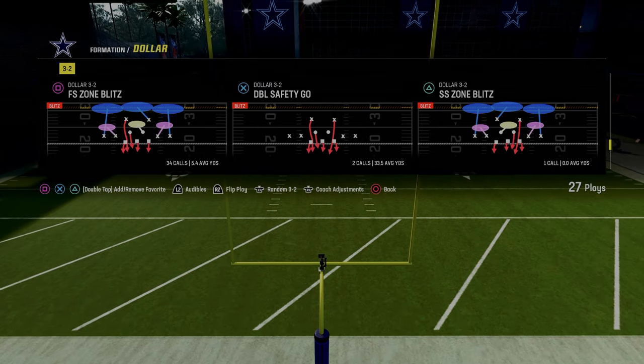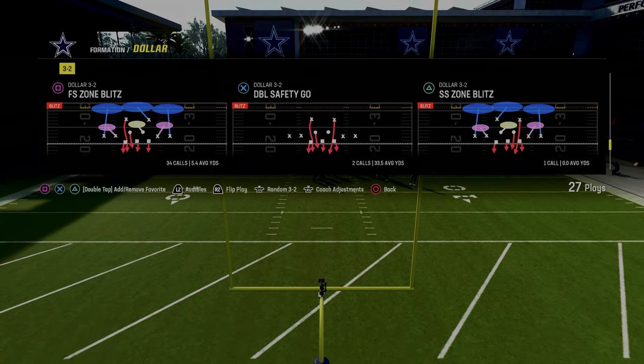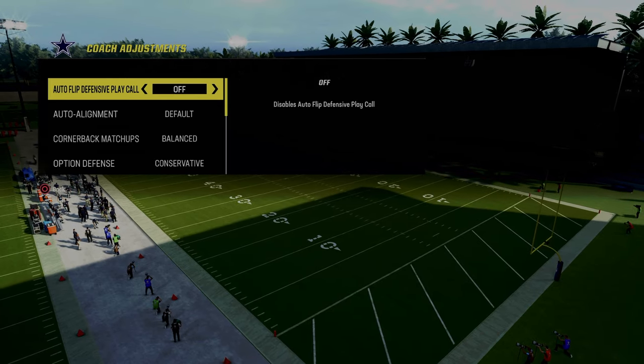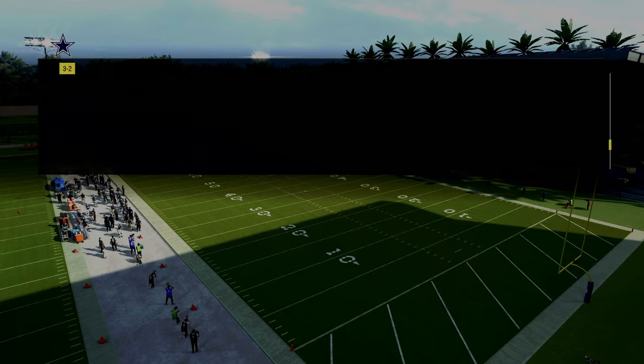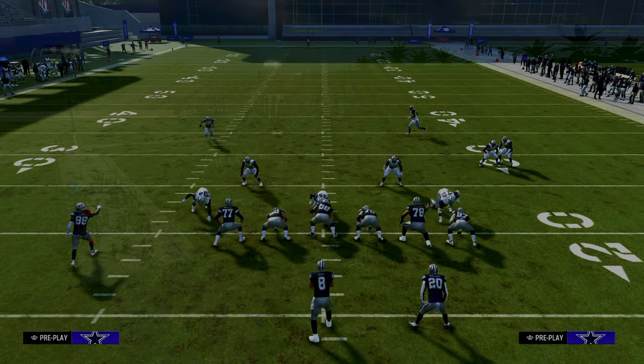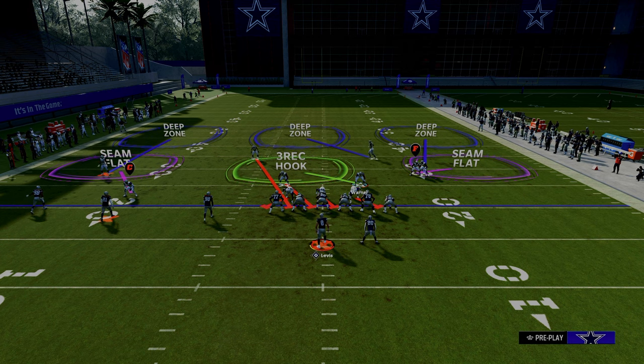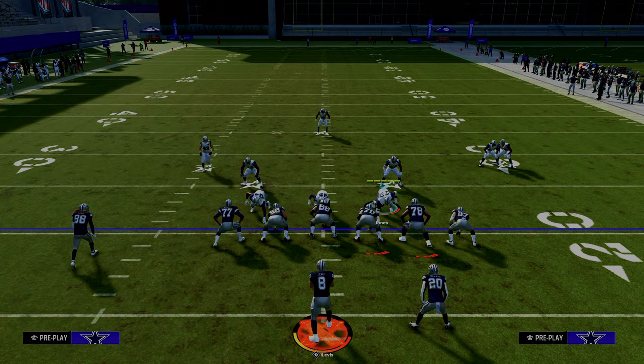We're going to be coming out in the free safety zone blitz out of the dollar 3-2 formation. The purpose of having auto flip off is primarily so that we can make sure we have a blitzing threat. All we're going to do for the blitz is we're just going to pinch our D line and really leverage the power of these safeties.